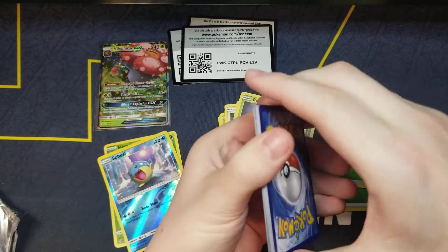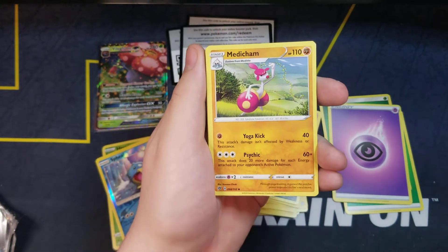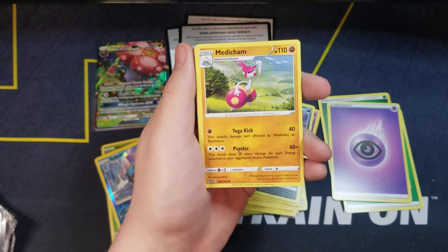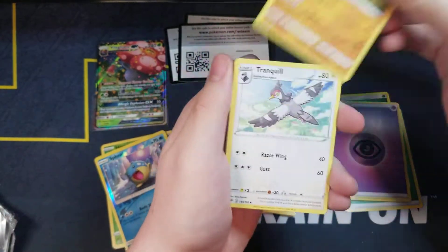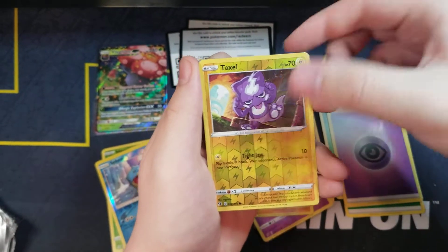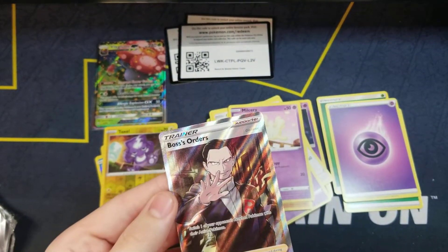Let's see what we got here — Psychic Energy, Morgrem. I'm actually gonna move my light a little bit so it's not quite shining on the card so much. Okay — Machamp, Trainquill, Galarian Corsola, Caterpie, Galarian Meowth, Galarian Farfetch'd, Milcery, Toxel, reverse hollow, and Boss's Orders full art trainer. Amazing, holy crap, that's actually really cool.